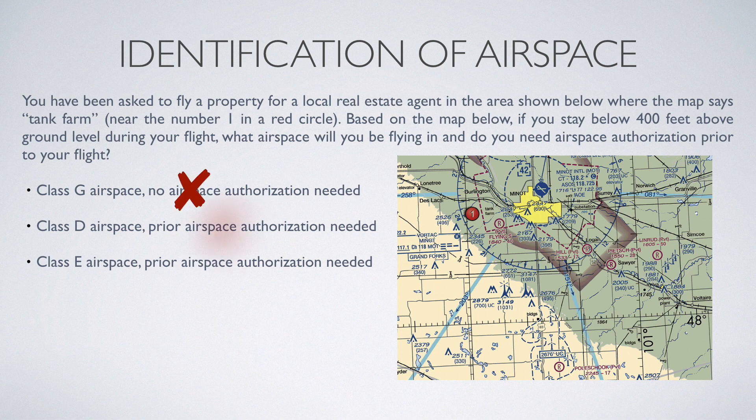I've given you the right answer before explaining the wrong answers, so let's cover those. If you were to fly within the faded magenta area on the map, Class E airspace would only extend down to 700 feet above the ground, meaning you'd still be in Class G airspace up to your 400-foot limit, and you would not need airspace authorization. So if you were flying in the faded magenta area, you're in Class G up to 400 feet — really up to 700 feet, even though you can't fly that high — and you wouldn't need prior airspace authorization.